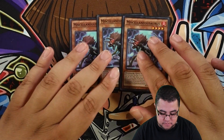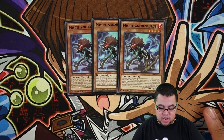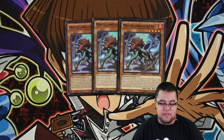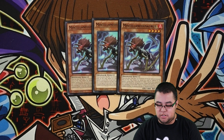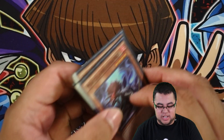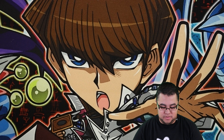Now for the card that came back from the beyond - Miscellaneous Sauras is back at three. The fact that you can protect your dinosaurs is really cool, and just the fact that you can summon anything from the deck as long as you banish the material or cards straight from your deck is really good. You can see why it was at one for a while.